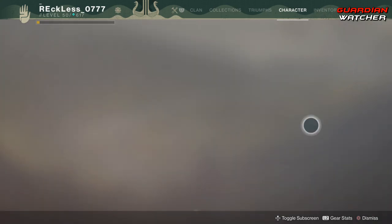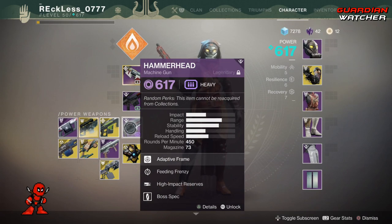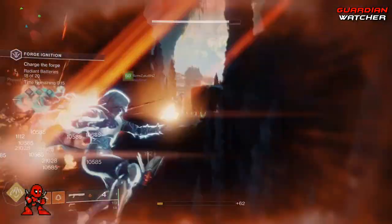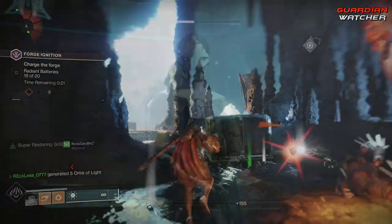Now, before you can actually input any of these codes, you're going to need two weapons. One being the Tatara Gaze, which is the Black Armory Sniper Rifle, and you're also going to need the Hammerhead, which is the Black Armory Machine Gun. In order to get these weapons, you need to complete the Radiant Sniper Rifle frame as well as the Radiant Machine Gun frame, and you get those from Ada-1.